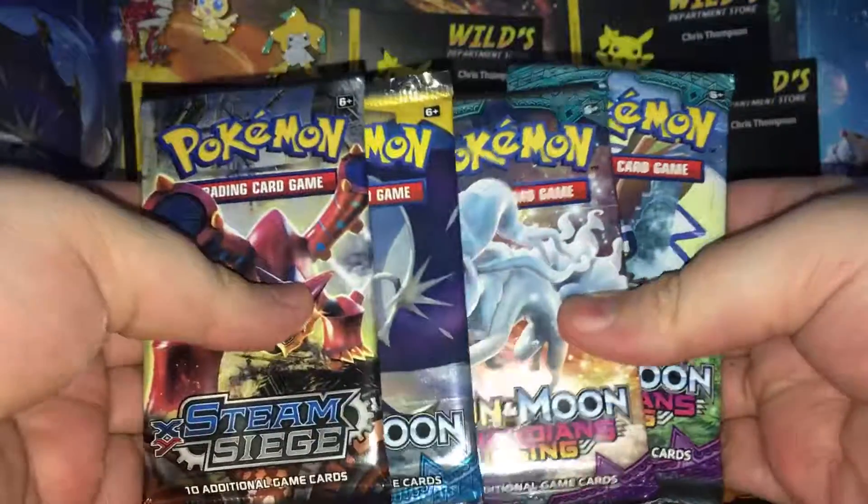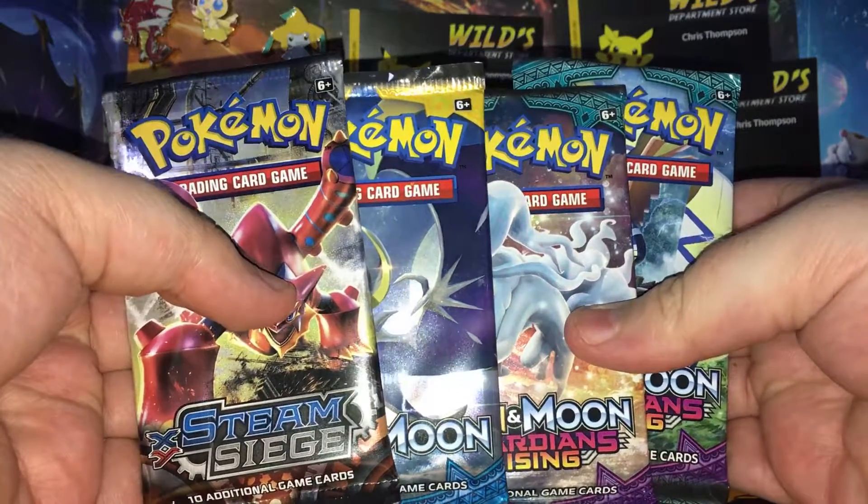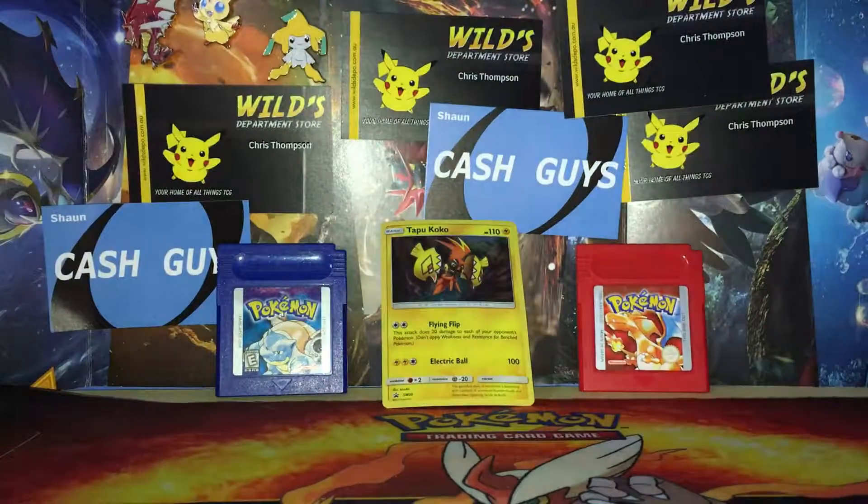Alrighty, so we've got a Steam Siege, a Sun and Moon, and two Guardians Rising — which is the usual in these boxes. I will open up the Steam Siege first. Hopefully the pack opens well; these are always like glued so badly.